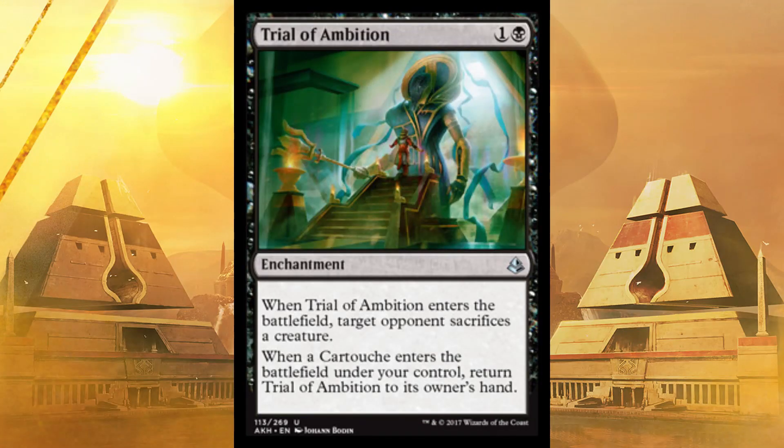Next up, Trial of Ambition. It's an enchantment that stays on the field. When it enters the battlefield, target opponent sacrifices a creature. Who cares about cartouches — it'll never happen. It's basically a kill spell. Now it is of their choice, so that sucks, but a kill spell for two? Sure, why not?